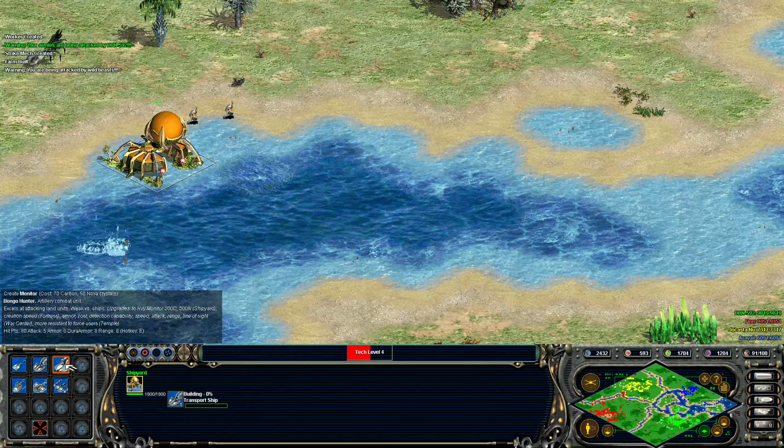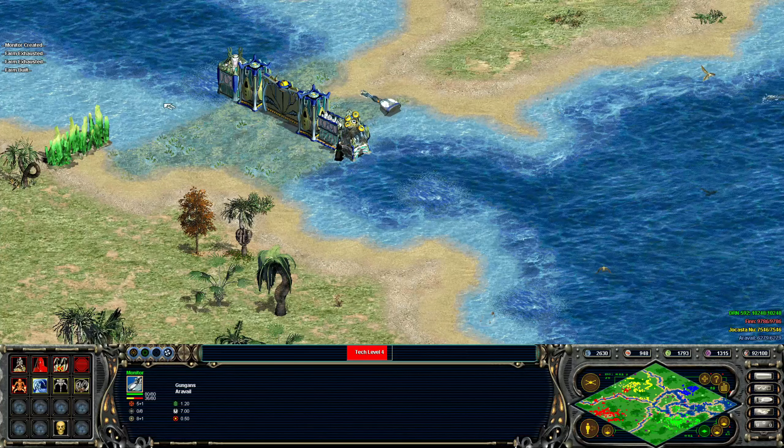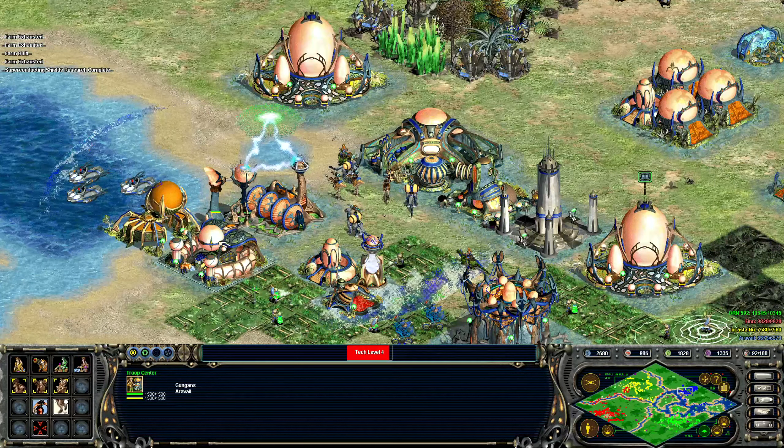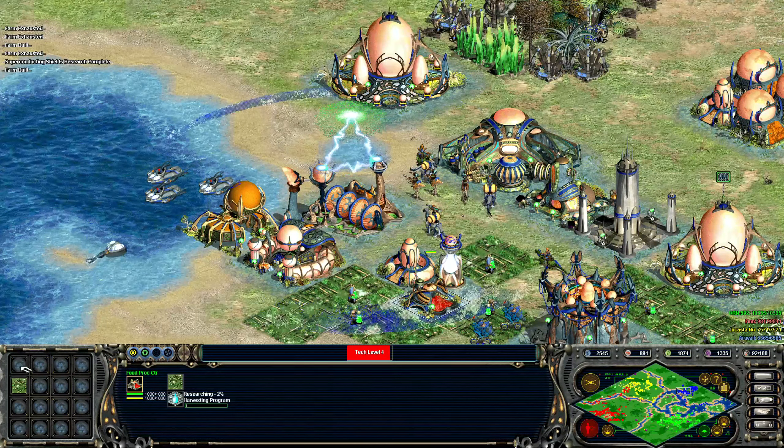I'm not too worried about Gundarks, but I am a little worried about this guy — let's bring down some units. I need some bounty hunters, let's make a couple of them. That turret's not the end of the world but I'm more worried about how they got through my wall. Let's do better farms and keep a few farms. Now we're getting somewhere. So what kind of stuff do I want to use? I think I want to do ships and mechs as my fighting force here.